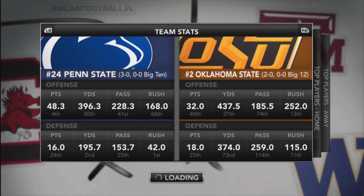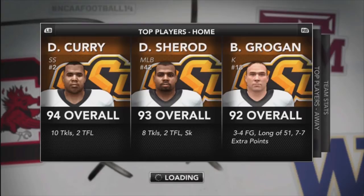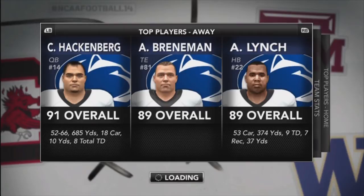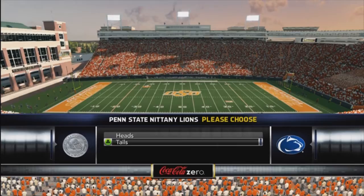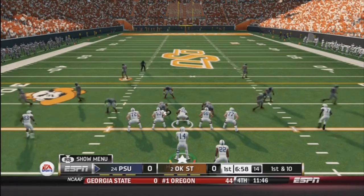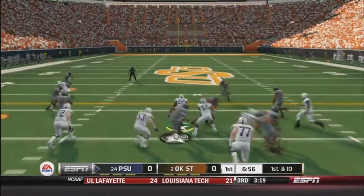What's up everybody? Welcome back to Little Chef's Online Dynasty. Huge game this week against number two Oklahoma State. These are the top players: Curry, Sherrod, and Grogan. Mine are Hackenberg, Brenneman, and Lynch. Brenneman's redshirted, so that's why he doesn't have any stats. This should be a good game — my first time playing against the Italian. I've been watching his games and really looking forward to playing him. I finally get the opportunity. Click tails — I never win the coin toss. I always lose and always end up getting the ball first. Here we go.